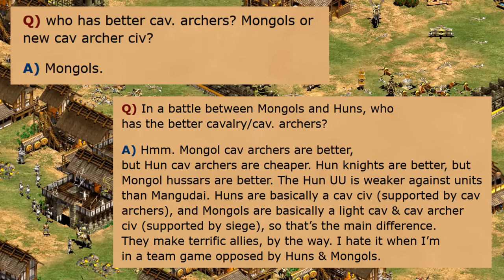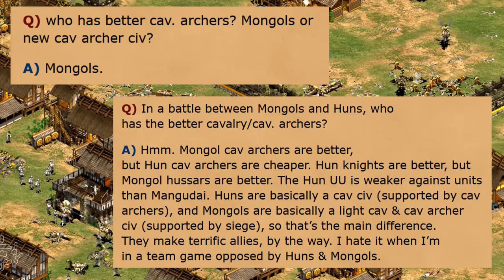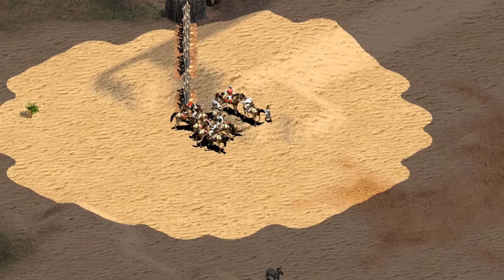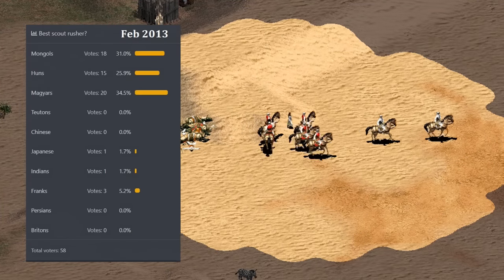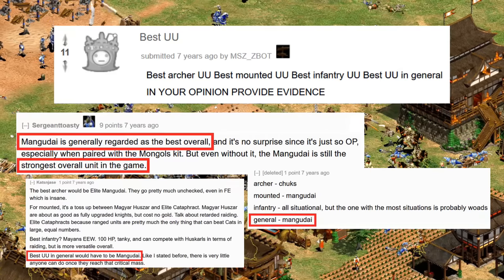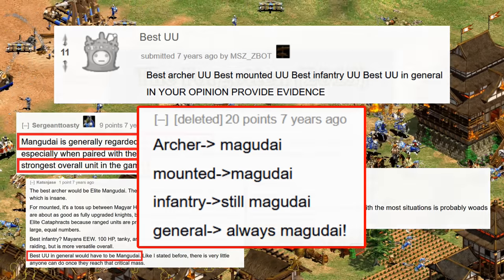When asked, Sandy Peterson gave the opinion a couple of times that Mongols had the best cavalry archers, even better than the Huns on an equal numbers basis. Many players would agree the meta settled with Huns as the best cavalry archer civ prior to the new expansions. The Mongols have largely been defined by a strong scout rush and then Mangudai and siege in the late game. A 2013 AoEZone poll put Mongols right up with Huns and Magyars for the best scout rush, and in a Reddit thread about the best unique unit, the overwhelmingly popular opinion was the Mangudai.